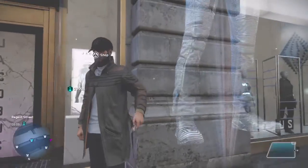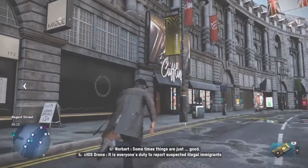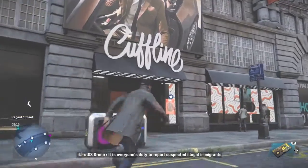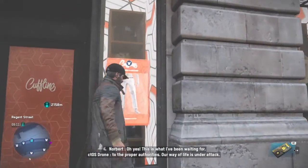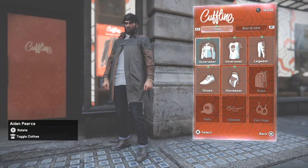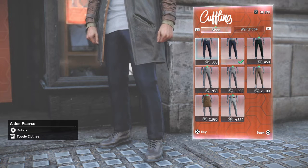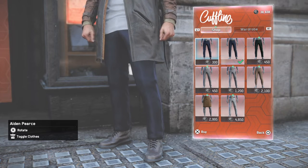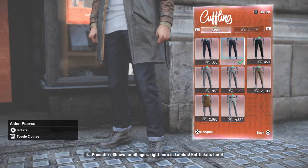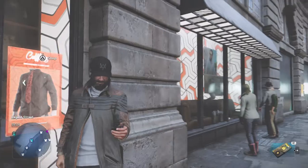After you get that, you go on over to this store — I do not know the name of it, I cannot read it, but I'm pretty sure you guys know what it is. For this you go into the pants and it's the second one. When you spawn it'll automatically have you on that one, you can go over once and it's right there.